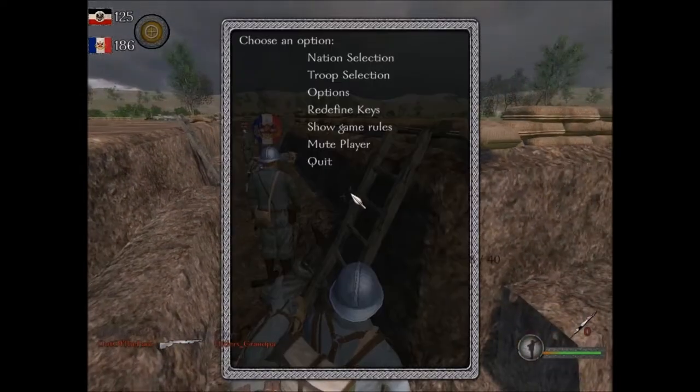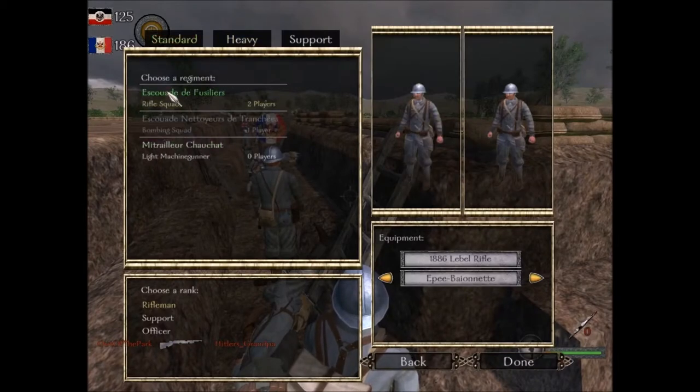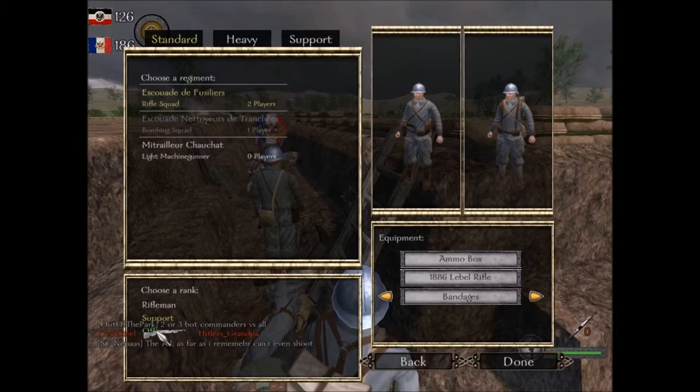As you can see, I am basically a standard infantryman in the troop selection. Here you have basic riflemen, support — which is just ammo boxes and bandages — kind of like a medic role.